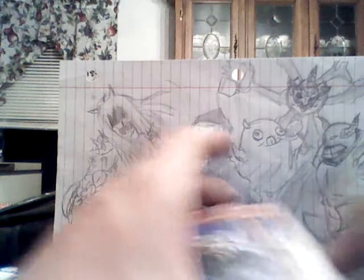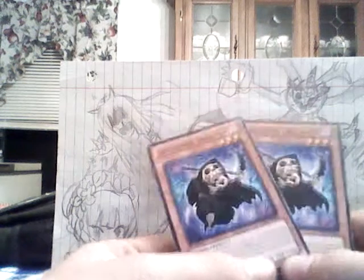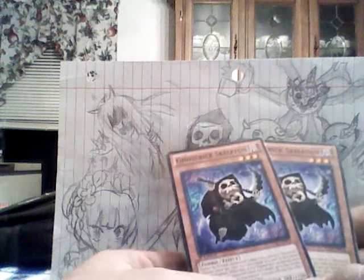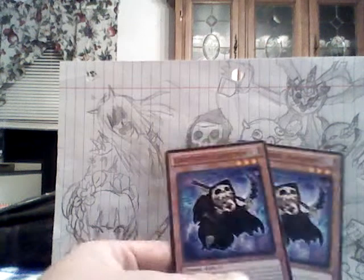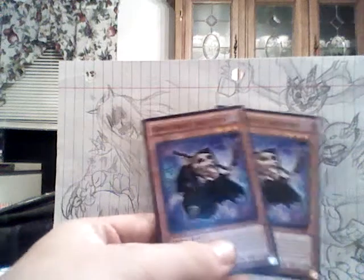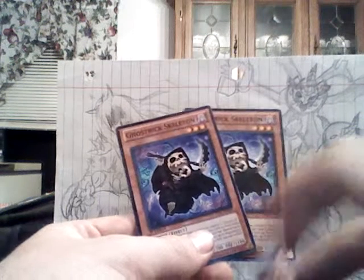So the main card is Ghost Trick Skeleton. He cannot be normal summoned, just like all the rest of the Ghost Tricks. They have to be set, and the only way you can normal summon them is if you have a face-up Ghost Trick monster. There are multiple ways of getting Ghost Trick Skeleton out — most of them are by card effects and card searches.